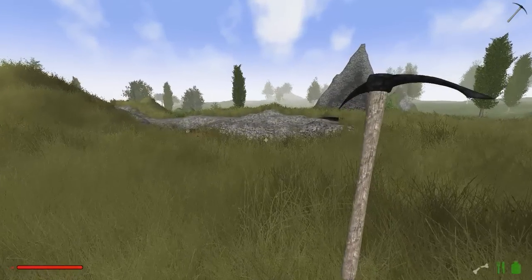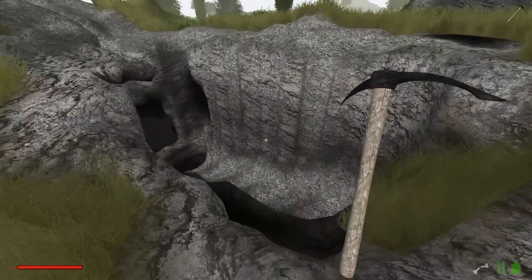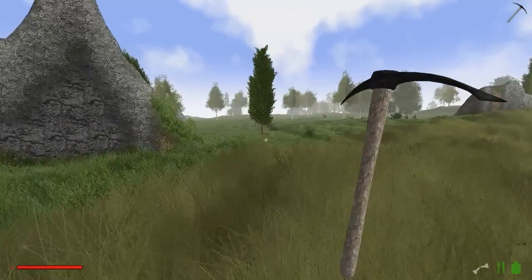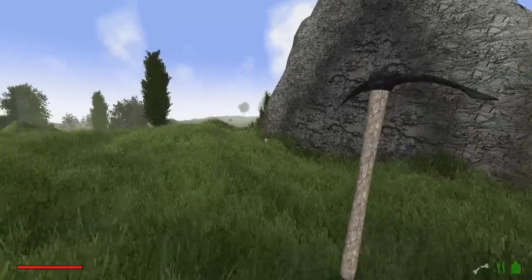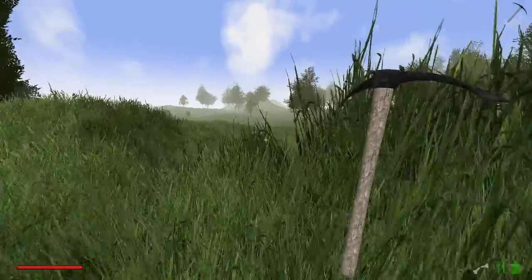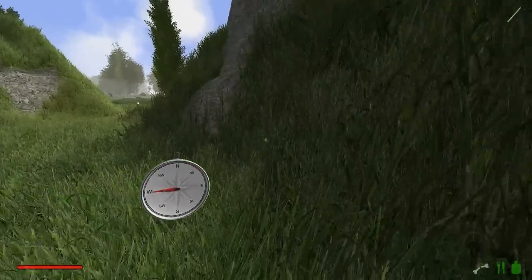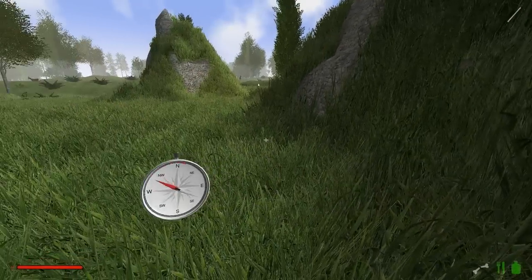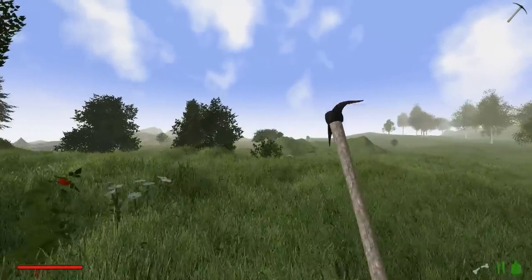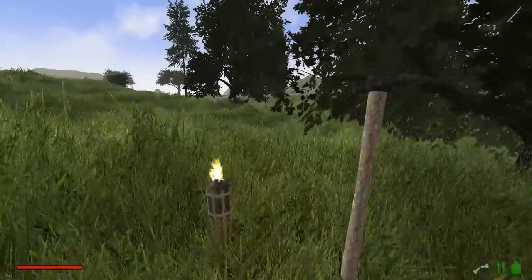Jetzt gehen wir einfach mal in die Richtung. Da hinten sieht es auch ein bisschen savannenartiger aus. Schauen wir uns mal an, was die neuen Biome alles so zu bieten haben - hier waren wir schon mal. Da haben wir nicht eine Fackel aufgestellt. Da hinten sind Berge und es kann natürlich sein, dass wir auf Gegenden stoßen, die wir selbst vor kurzem erst geterraformt haben.